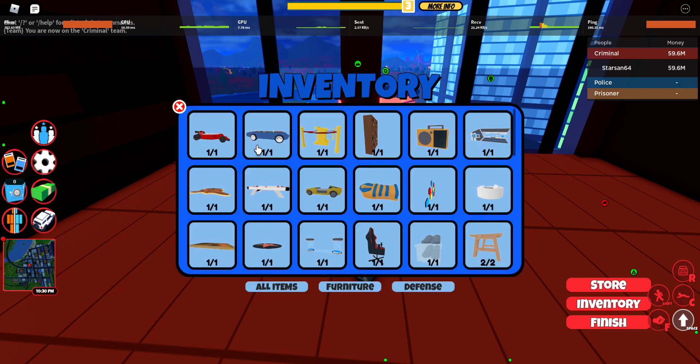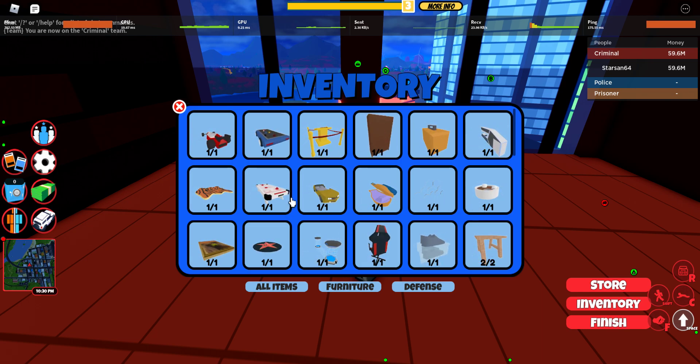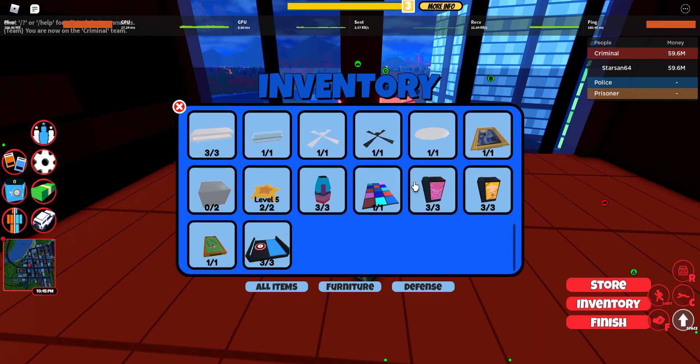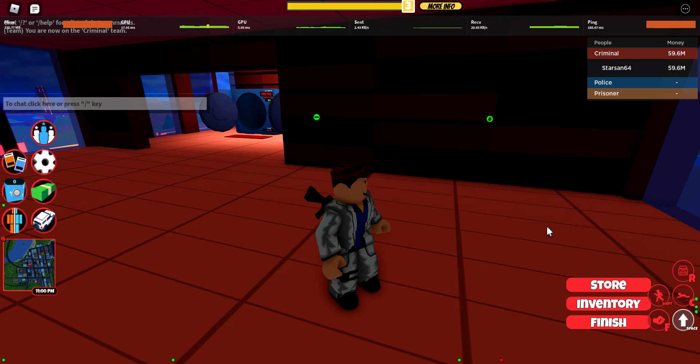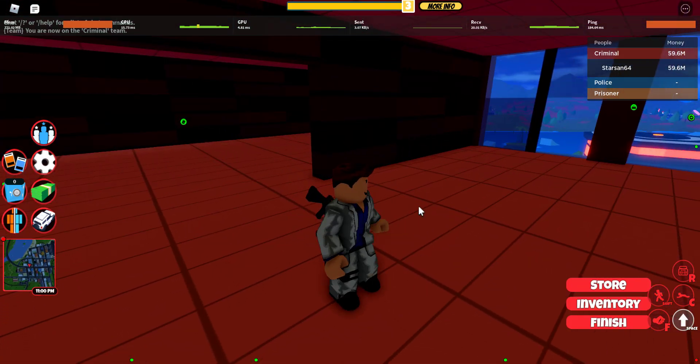The good thing about these apartment items is that they're duplicated. Also, people don't use apartments at all — the fans and the paintings are pretty useless, but you can just buy more of them. You can trade these to other people with giveaways, or if they're giving free items or something, which is pretty cool.